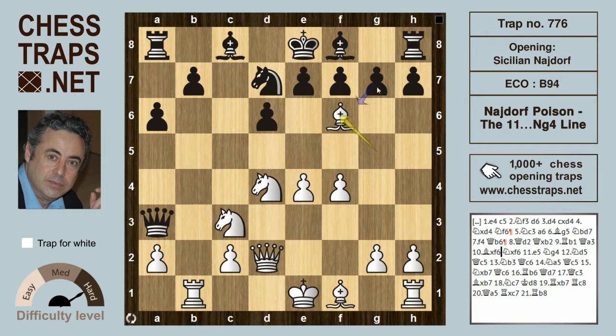This is a position we've looked at extensively in previous videos. g takes on f6 is a mistake — after knight takes on f6, that's probably correct. White has to carry on energetically being a pawn down. e5 seems to be answered by the retreat of the knight to d7. The capture is definitely in white's favor.